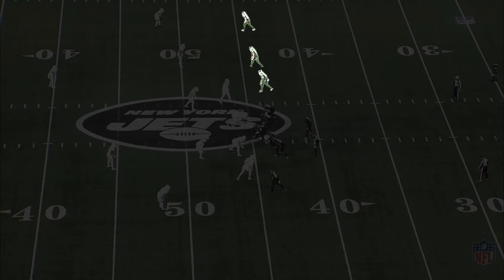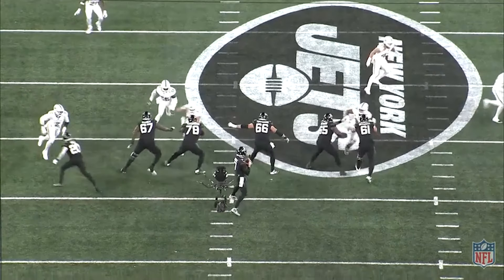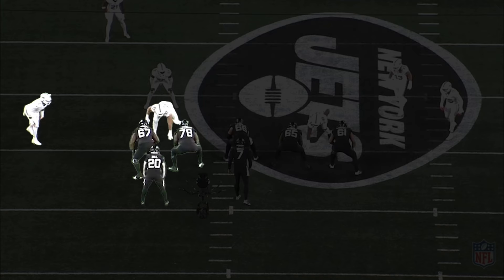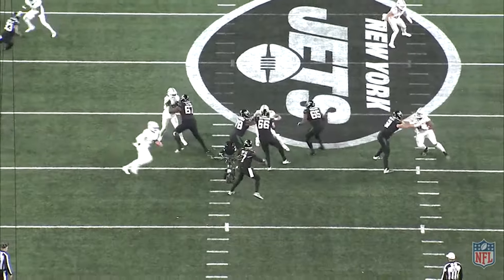Against four down fronts, NFL offenses tend to have their offensive line slide towards the strong side. So on trips and empty formations, you'll often see the center, guard, and offensive tackle on the side with the three receiving threats slide in that direction. This is the zone side of the slide protection. On the back side, the opposite guard and tackle will block the remaining two defensive linemen. This is the man side of the protection.